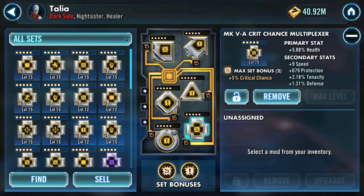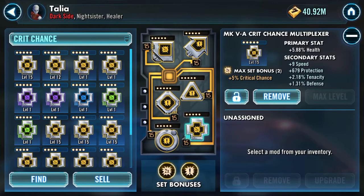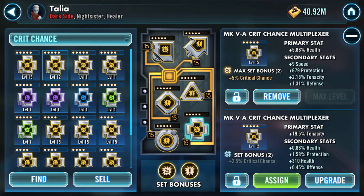I was playing around with mods because I've got a few at the moment. I was looking at Talia, to see if I could — we've got nine speed there on a crit chance mod. I've been farming; I might even have recorded a few but I think they're without any commentary, which makes them even more boring.